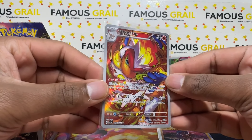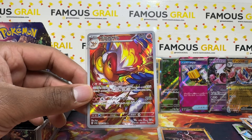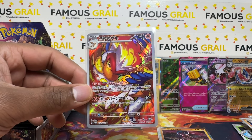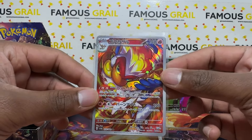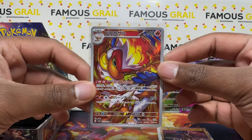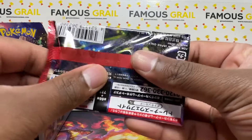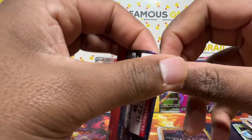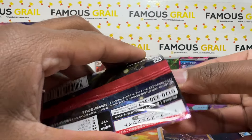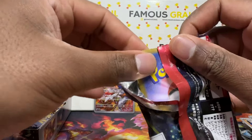Infernape is one of my favourite starters for sure. Within Gen 4 it would have been a hard choice between Piplup and Chimchar but I love them both. Infernape's illustration rare is definitely going to be loved — a lot of people are going to love this artwork. If you haven't picked one already, definitely grab some packs at around two pounds a pack, you can't go wrong. I'm actually gassed for that — I wanted that card so I'm glad I got it.